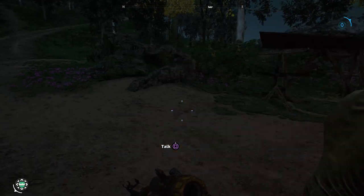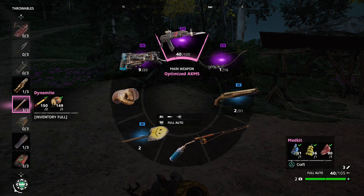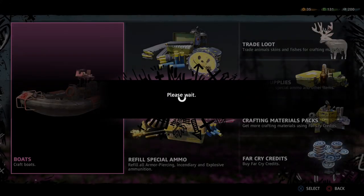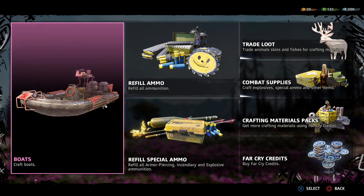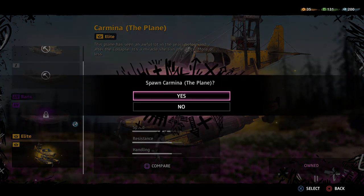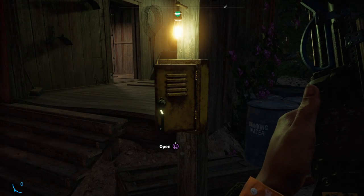All you need to do is head to a boat shed and then spawn the wingless plane. Do make sure that you have enough dynamite on you — like what I did right there — I checked my menu, made sure that I had it equipped and ready to go. I had three of them in my inventory. Right now I'm just spawning the plane in.